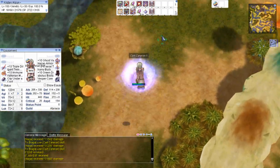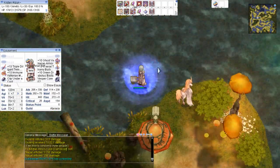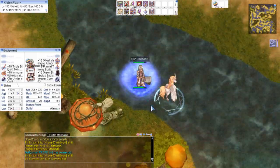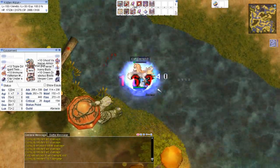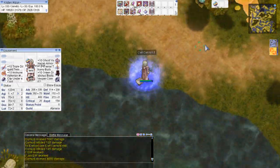Also, what I noticed in Renewal is that the Coroners have lower HP than the Nagas it seems, and the Nagas have this weird skill that attacks you over and over again until you die. I guess that makes up for their Clashing Spiral.